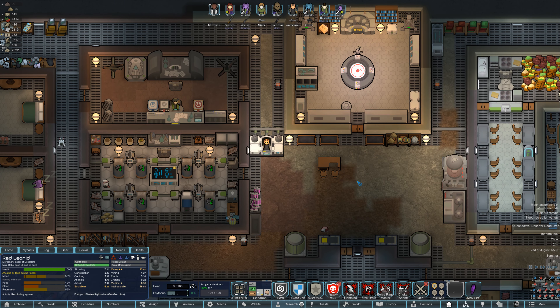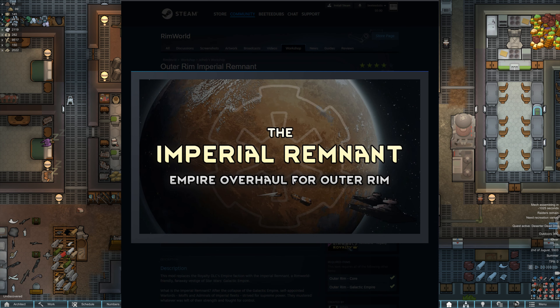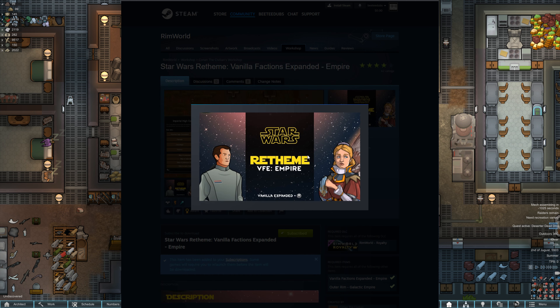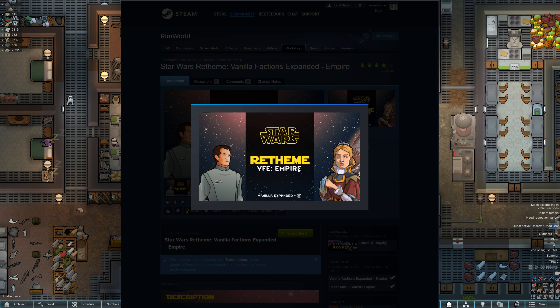Part of that might be that I am testing out a couple new mods that just dropped. So let's pop over and take a look at that. We have the Imperial Remnant mod — we started out with it and it changed the Empire faction to utilize Outer Rim stuff, making them Imperial themed. But two new mods dropped: Star Wars Retheme for VFE Empire. It does require Outer Rim, so it is using Outer Rim assets to reskin the Empire.